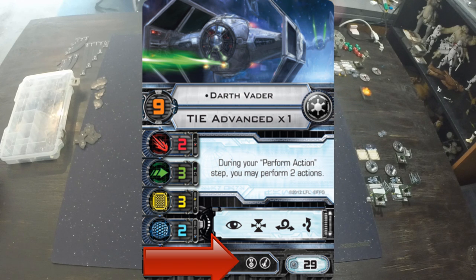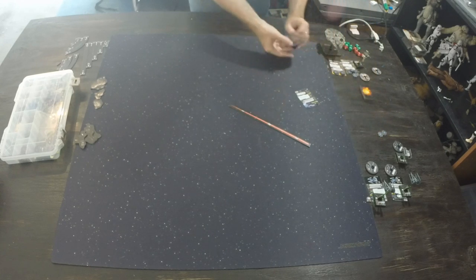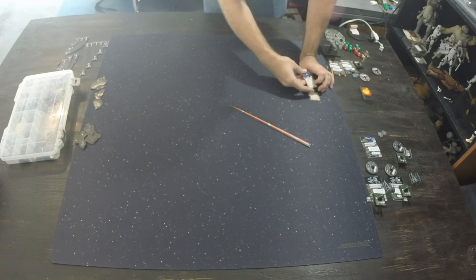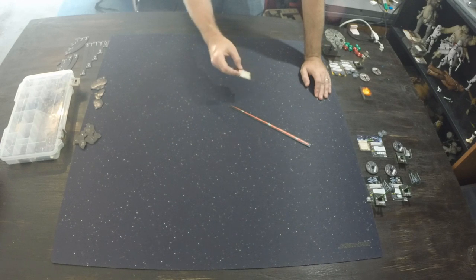Vader has upgrade slots the interceptors don't have — he can take an elite pilot talent and a missile. There are also upgrades every ship can take called modifications and titles. I'm taking a title on this ship: the TIE X1 title, which is TIE Advanced only. It says your upgrade bar gains the system upgrade icon, and if you equip a system upgrade, its squad point cost is reduced by 4 to a minimum of 0. This was a newer way to boost the originally underpowered ship.